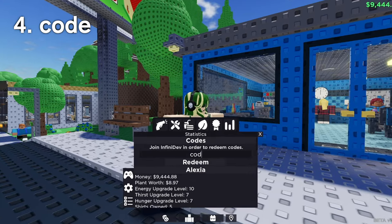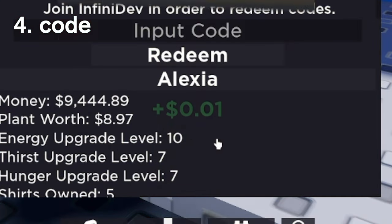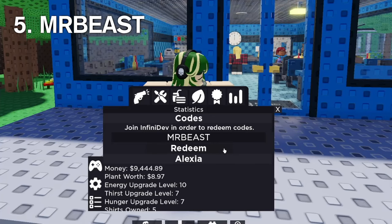J-Code's the best, giving you $500. The code "Code" literally gives you a single cent, and its location isn't exactly known today. The code MrBeast — well, it's actually the same thing as "Give me $5"; it gives you $5.